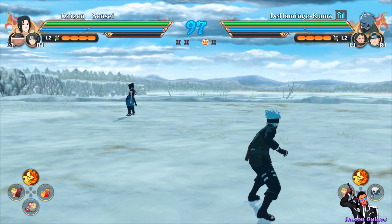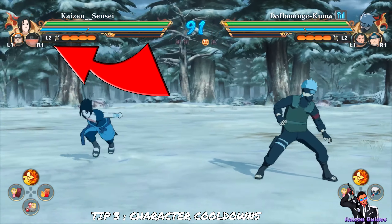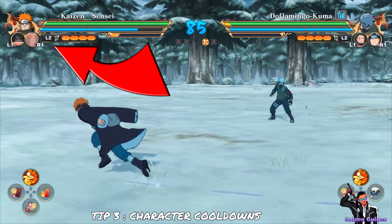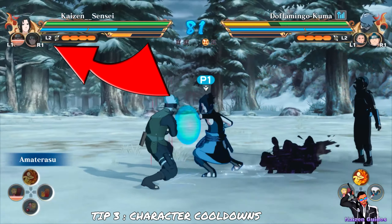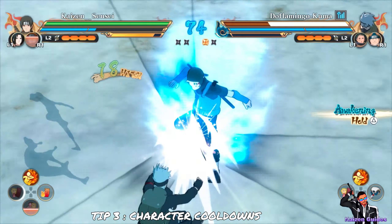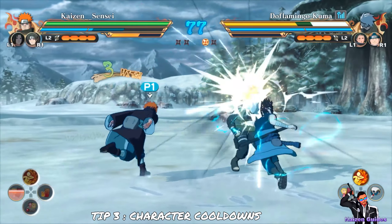Something basic but important alongside double dashing is why you should be constantly changing characters: supports come back significantly faster if you switch into them rather than use them naturally. If you have one character and use your two supports regularly with L1 or R1, the cooldown is the normal game-allocated speed. But if you switch and use a jutsu or perform an action as those characters, the cooldown is halved or even quicker. This is extremely useful for characters with long cooldowns or special properties you want to use more often — switching constantly is rewarded with significantly cut cooldowns.